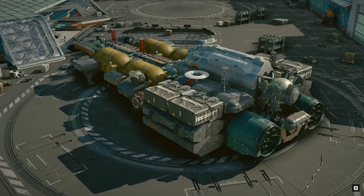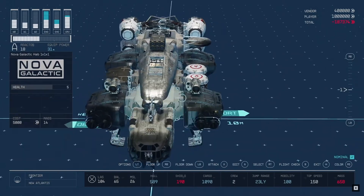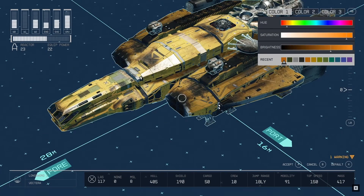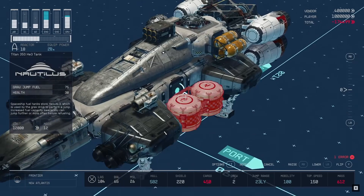Once you are ready to customise your ship, you will be sent into the ship blueprint screen where you can move and change different modules to your liking. The customisations have different ship manufacturers for different parts. I can see some manufacturers making budget parts, where others make premium parts which will excel certain aspects of your ship.